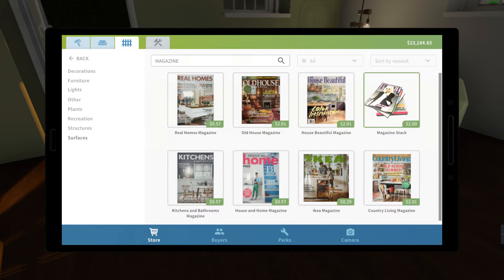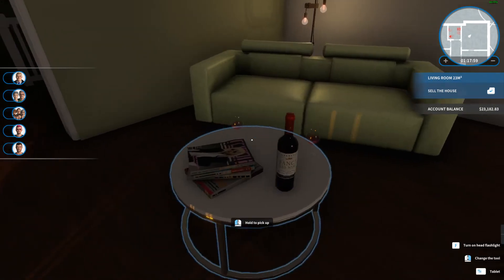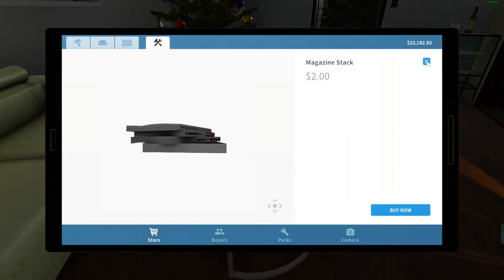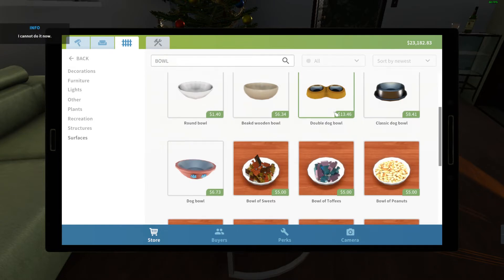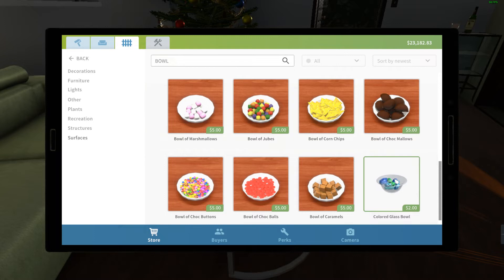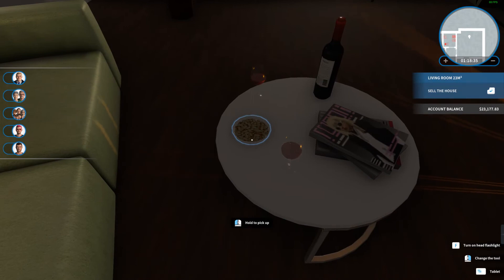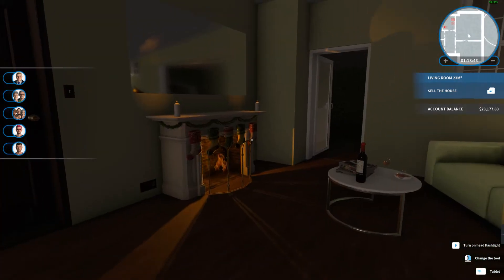The magazine stack looks kind of nice - not sure, let's just have a little gander. Oh, it's a bit big. No, actually that's all right - look, we've got some magazines there in case anyone wants to read over New Year's Eve. We've got our wine ready. Maybe a bowl of nuts or something. Let's have a look at a bowl of peanuts - it might not look that bad when it spawns. Come on, let's have a bowl. Five dollars for nuts? You're kidding me - what kind of amazing nuts are they?